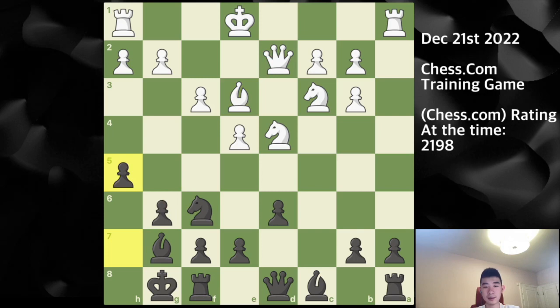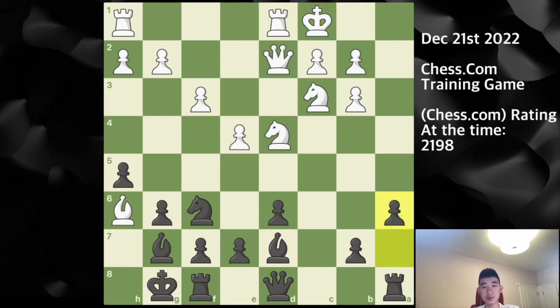Bishop h6 is played, I respond with bishop d7 developing my final piece. Then I castle, and play a6 with the idea of b5, queen a5, going for an attack on the queenside.